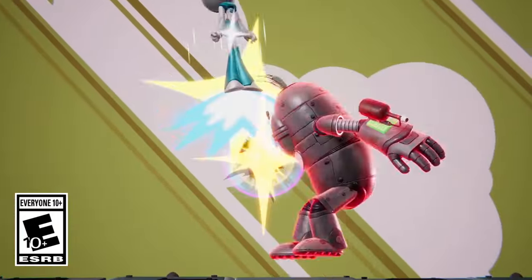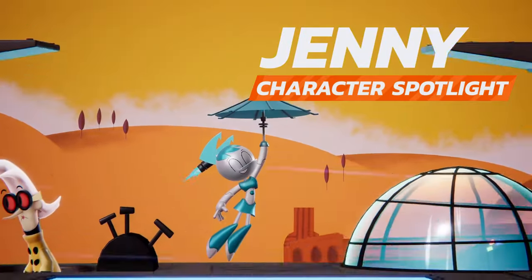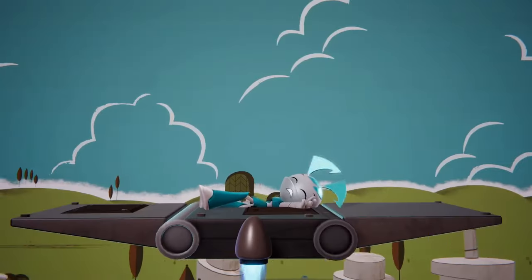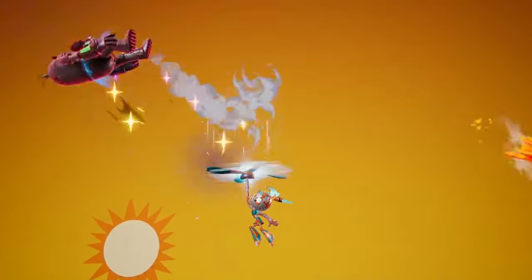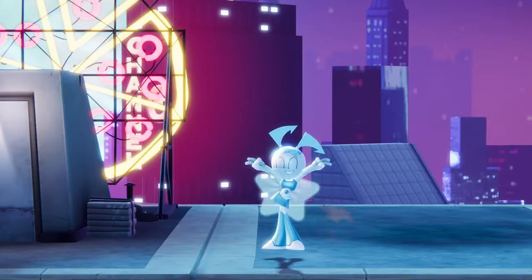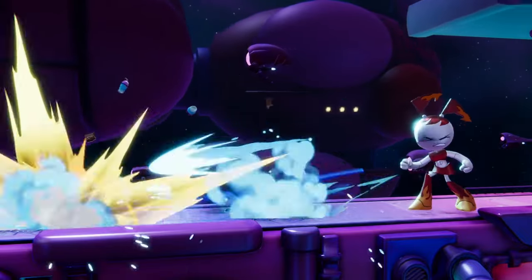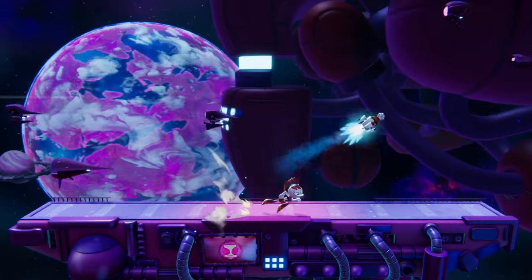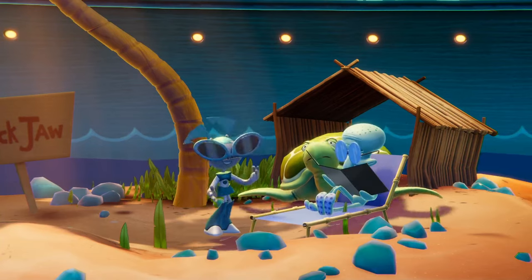The crime-fighting teenage robot XJ9, aka Jennifer Wakeman, aka Jenny, is back and ready to throw down in Nickelodeon All-Star Brawl 2. Returning to the brawl with some new high-tech tools and a shiny coat of paint, Jenny excels at creating openings with strong projectiles that she can use to provide cover for herself or catch opponents off-guard. While her combo game isn't as strong as some others, Jenny can always keep up the pressure even from afar, and thanks to her fantastic recovery and heavy weight, she has no problem jumping straight back into the fray after getting knocked away.